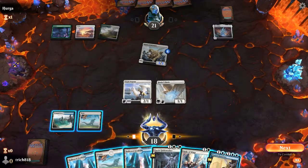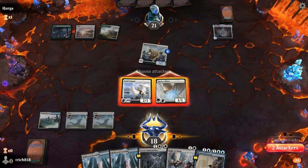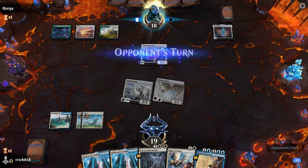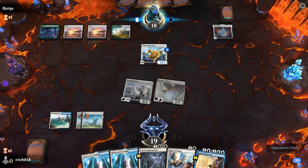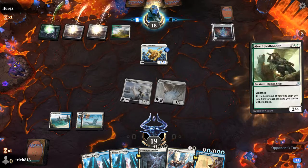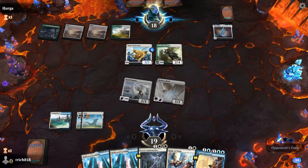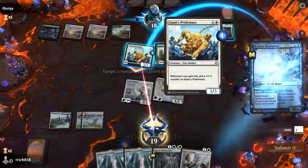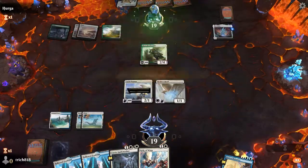Oh, puppies are so cute. That is a beautiful draw, so we'll go ahead and swing him and pass the turn. Sorry, my wife just sent me a picture of our new puppy and it's adorable. Obviously we can't get it yet, it's still too young. But as soon as we get a chance we will get that puppy, and we will display some pictures of it on my Twitter account.